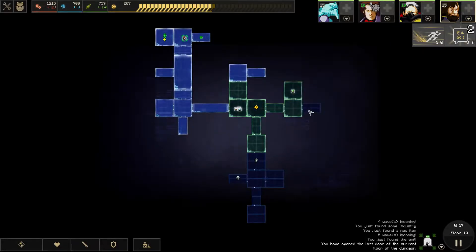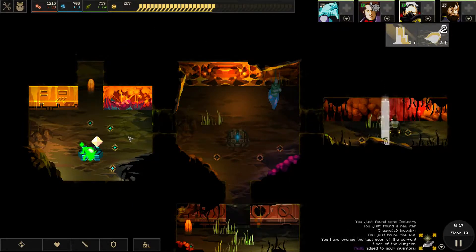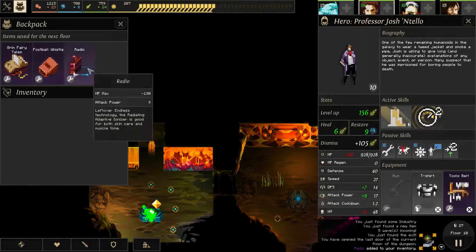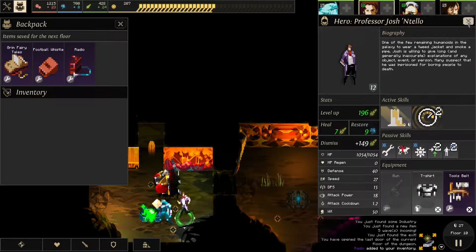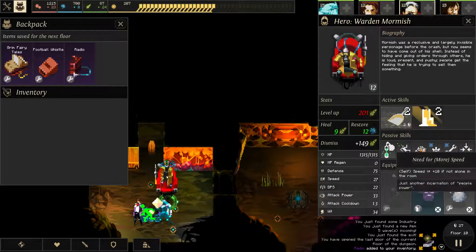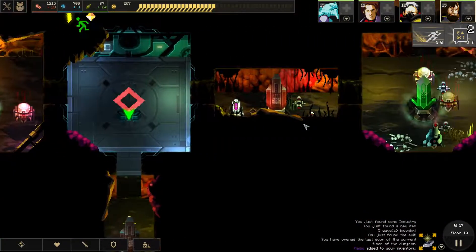I might as well power as much as possible around the crystal. I can just park my guys in here and this will be totally fine. Got a radio — not sure what the radio does. That seems actually really bad; I wouldn't use them. We have so much food — might as well go ahead and level. Another super easy, super good room. We're at floor 10, remember — we are almost done. There's not much left.